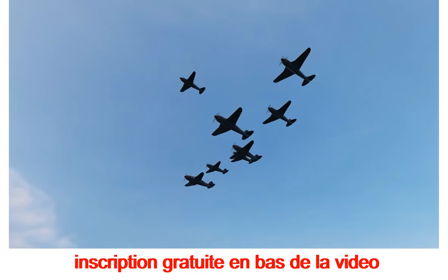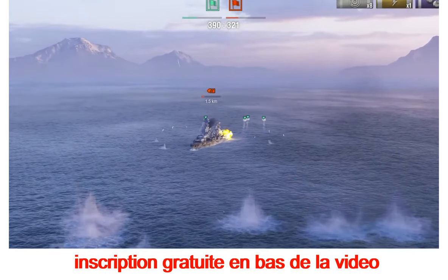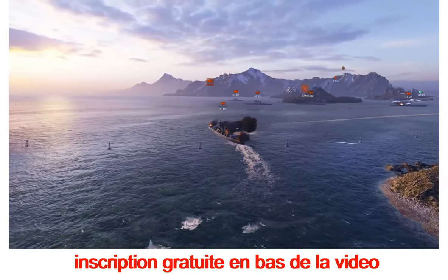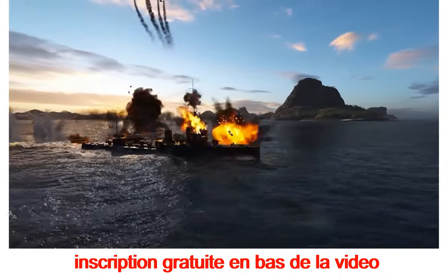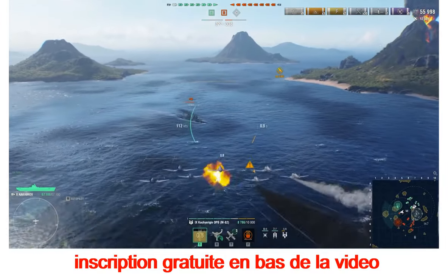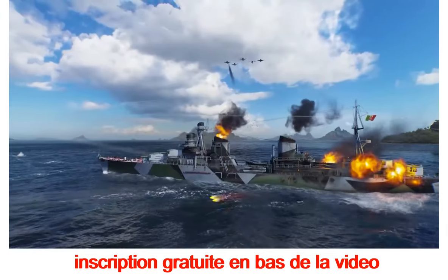Finally, utilizing skip bombers allows you to attack enemies in different ways. The main thing here is to avoid obstacles the bombs can bounce off. You can attack both slow targets and swift ships with this bomb type. It's sufficient to approach enemy ships in such a way that the closest reticle mark of the bombers lies along the ship's course right before the attack. If you do everything right, the bombs will hit the enemy ship immediately after they're released.